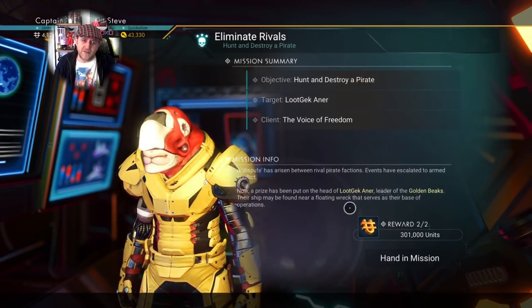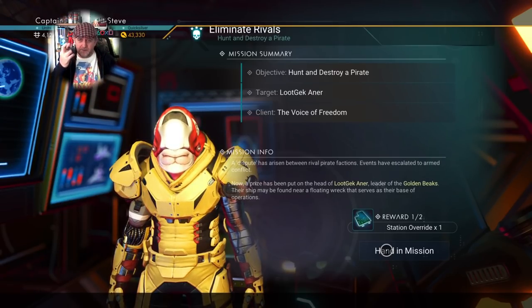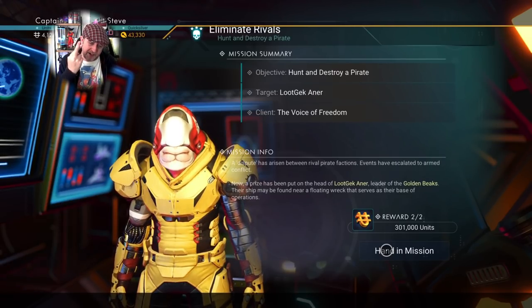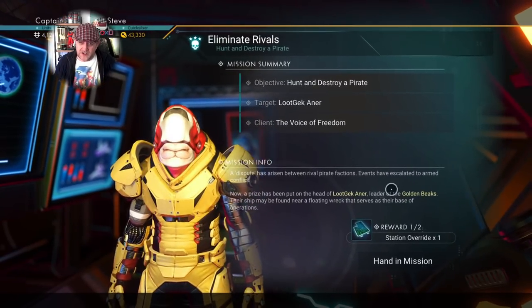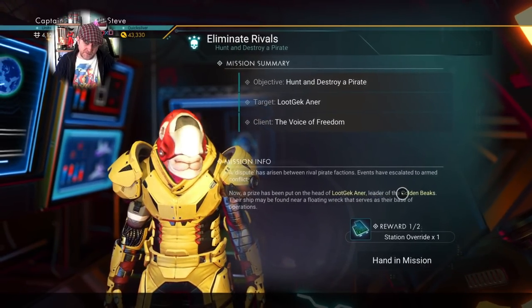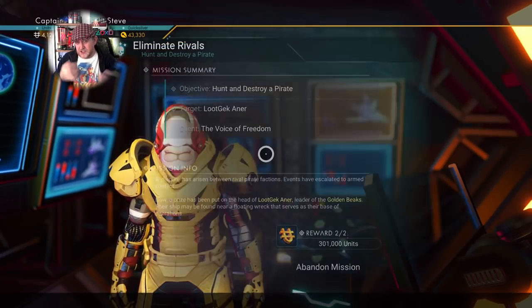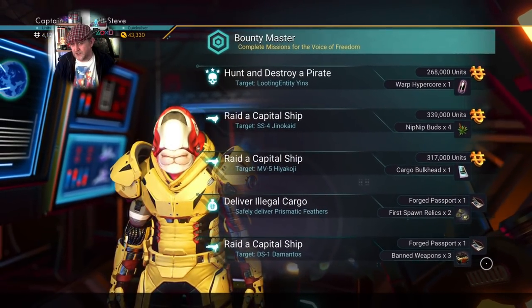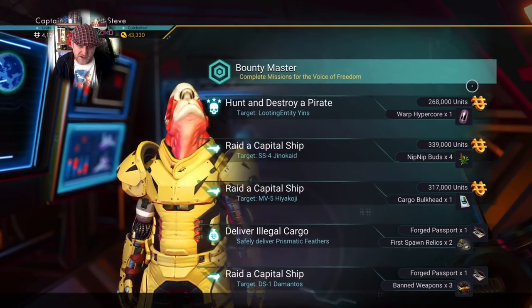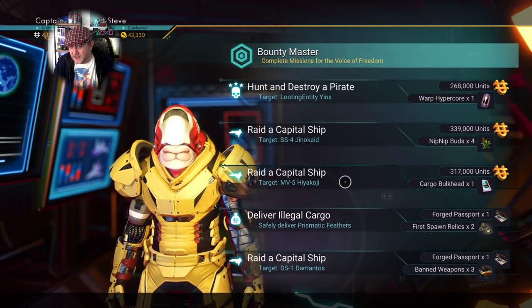What I'm suggesting people do out in the verse: if you're looking for something to do, visit a load of pirate systems and add them to your portal list so you can jump from system to system. Keep checking the mission agents and get as many station overrides as possible, just in case they do something fantastically awesome one day.